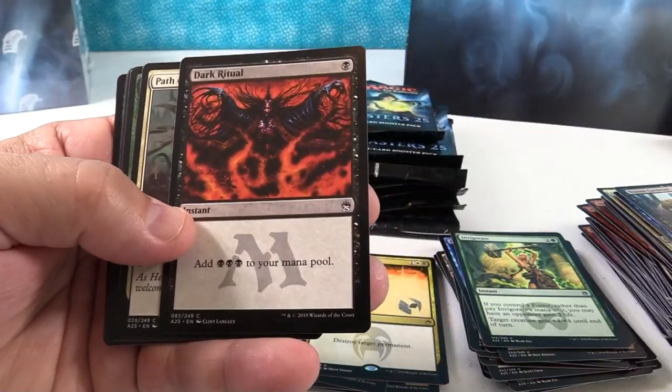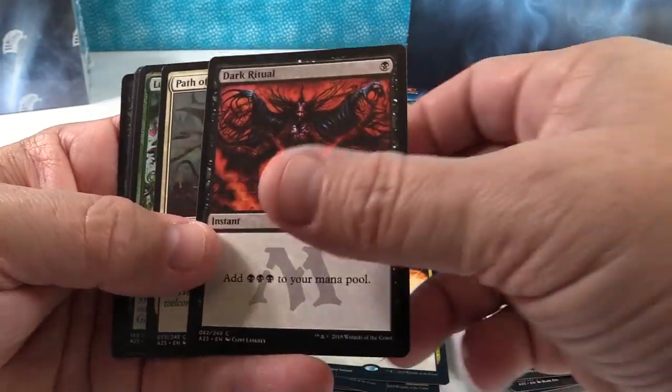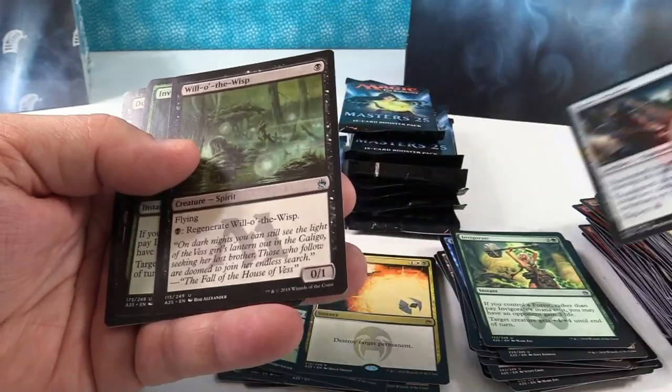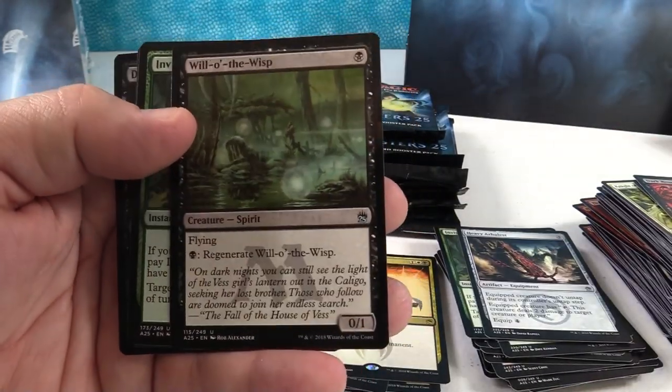Dark Ritual — that's been around forever. I like the classic artwork on that better, I wish they could have done that. Hey, there's Will-o'-the-Wisp right there — I didn't even know it was in the set!